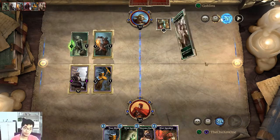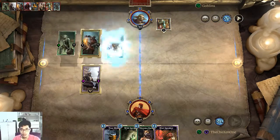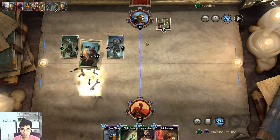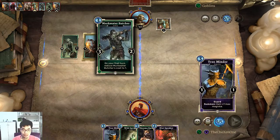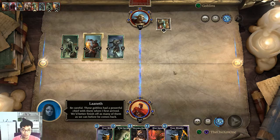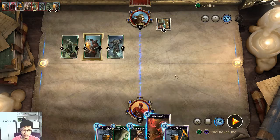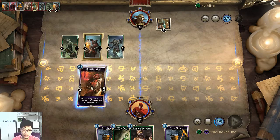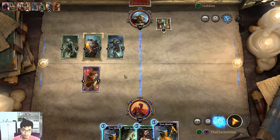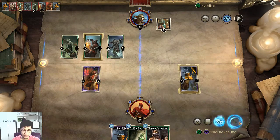Ending my turn. These Goblins had a powerful chief with them when I first arrived. We better finish off as many of them as we can before he comes back. I'm playing my Headspeaker on this side, and then I'll play my tree Mingler on this side. Ending my turn.